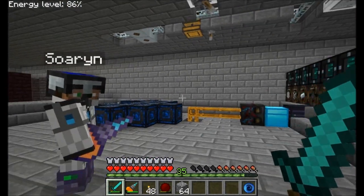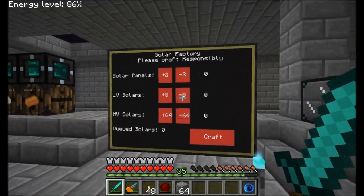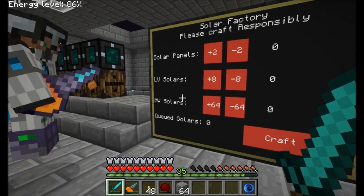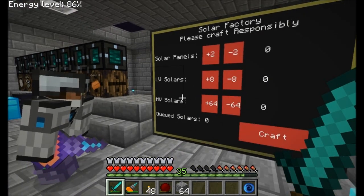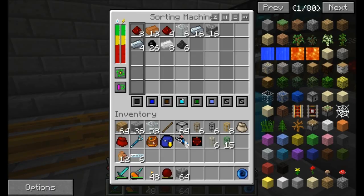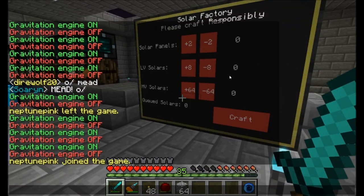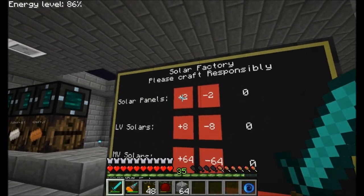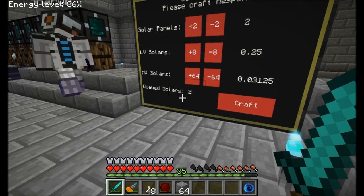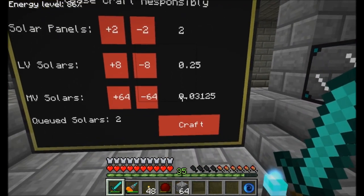The ultimate solar panel crafting machine, version something point something - Solar Factory. Please craft responsibly. You can see I've got the ability to add solar panels, MV solar panels, and LV solar panels. I skipped the high voltage ones because you can do eight MVs if you want high voltage, and also there just wasn't room on the monitor. Remember, you can only craft two at a time - that's how I set up the sorting machine.